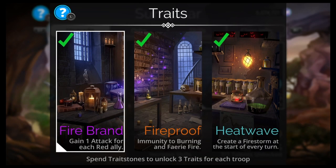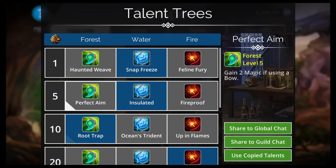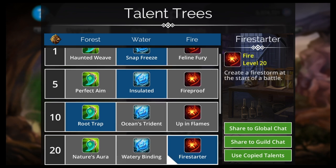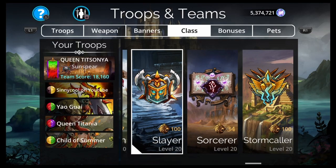So first of all, you've got Creative Firestorm at the start of every turn. That's nice because Queen Titania gets extra turns off of red if you have more than 13 red on the board. Yaogui turns purple into red, so that's helpful. Flammifer makes a bunch of red, plus the Child of Summer turns brown to red. So there are a bunch of good reasons why you'd want a Firestorm. On top of that, we have Root Trap, Snap Freeze, Insulated, Fire Starter, Gift of Fire, Firebringer, and Fireblade. Really good team.